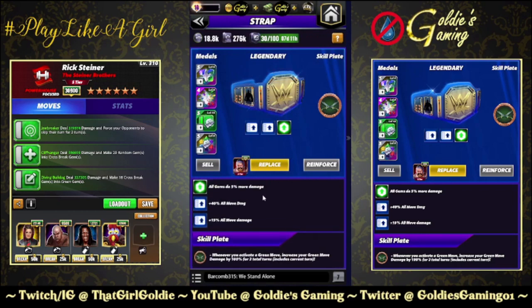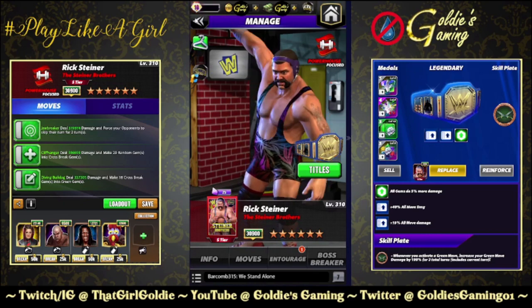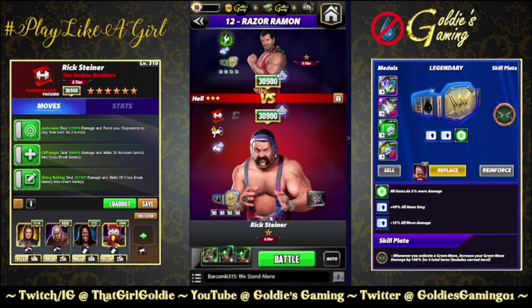R-Truth for 25%, Gooker for 25%, one set of Takedown 2s, one set of regular Takedowns with a 200%, and a Chic plate — whenever you activate a green move, increase your green move damage by 100% for two turns total. I'll run this spec twice: first with the Chic plate, then with the King Sheamus Crown plate at 50% more green move damage, to give a better idea of what damage you can expect without the Chic.